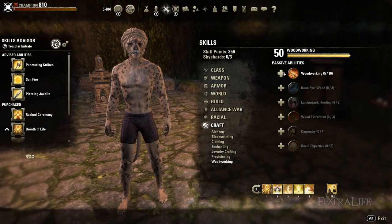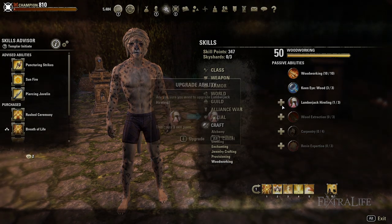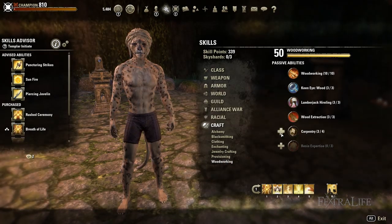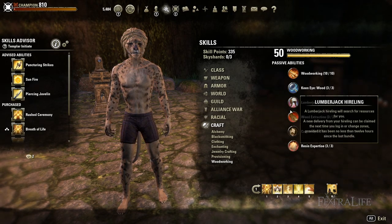Upgrading woodworking skills is crucial to creating powerful equipment while also being efficient to reduce the leveling grind. Upgrading these passives is done by investing skill points into them. Skill points are earned through various means such as leveling up, doing quest chains with skill points as reward, non-repeatable dungeon quests, sky shards, and ranking up in PVP.